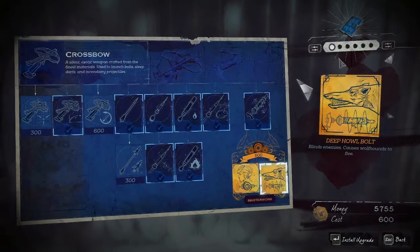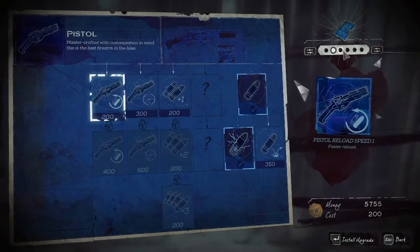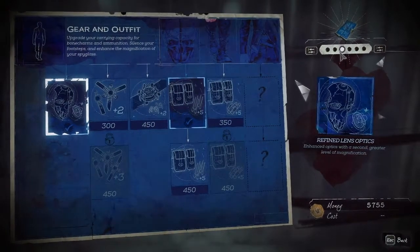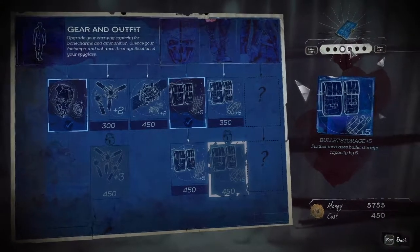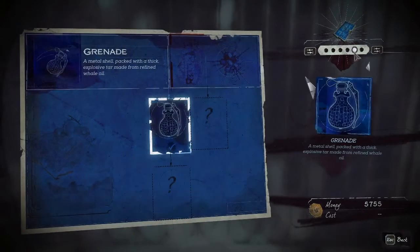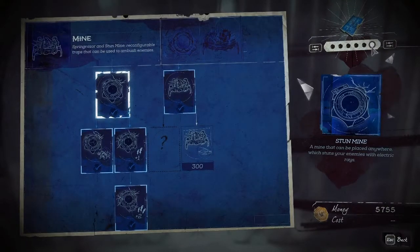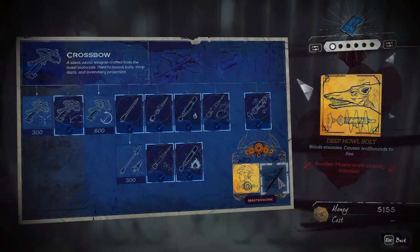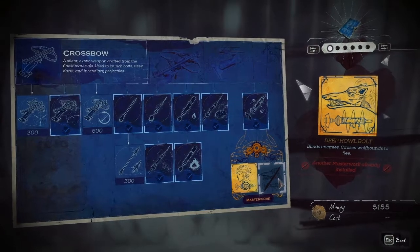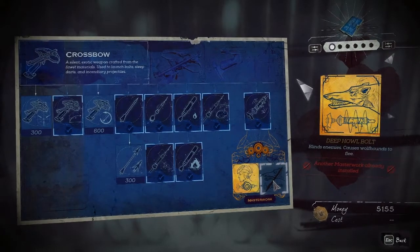I might as well be upgrading stuff like that because it will be helpful to have other things around. Definitely still missing a few things. I think I actually want some extra bolts because then I can kill those skulls from a distance and be silent about it too. Let's go ahead and grab this stuff. Oh, so you can only have one masterwork at a time — that's okay. Having witches flee is probably better.